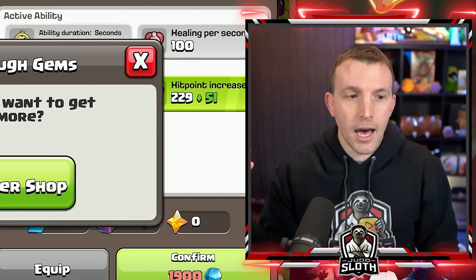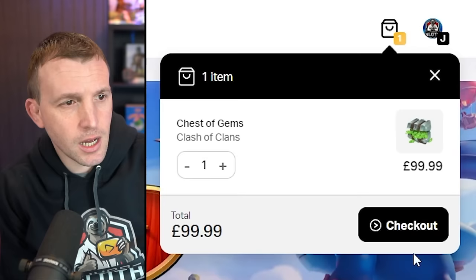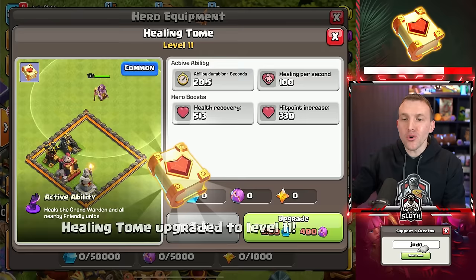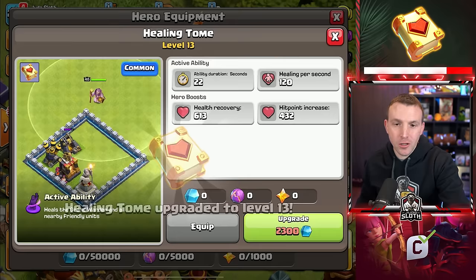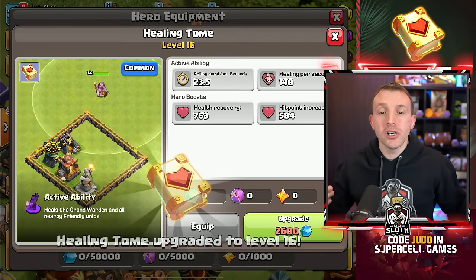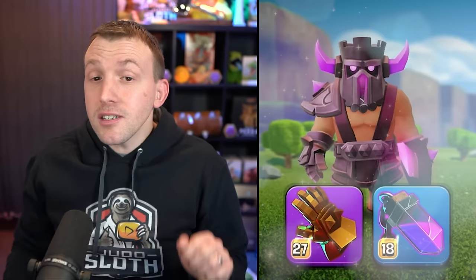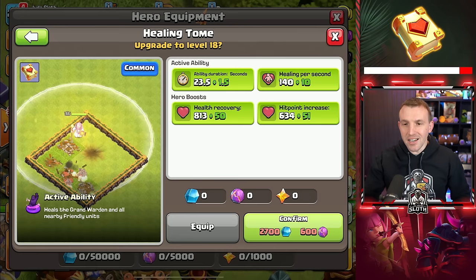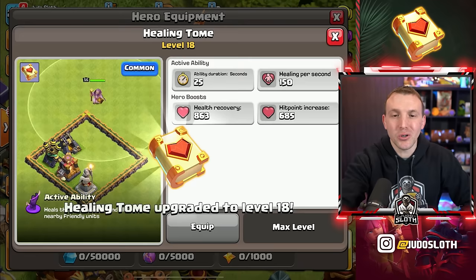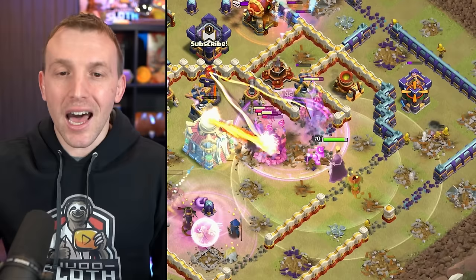I was not expecting this to cost so much. Let's go with four gem packs. You might be asking: why are you even gemming the equipment to maximum level? Well, one, it brings you an entertaining video, and I can also give you education on the best pieces of equipment at the same time. Secondly, I'm going to use this account with maxed equipment for a couple of other videos. Healing Tome to level 18 — I'm glad to have upgraded that on my main account because it's been hindering my Root Rider attacks, but I didn't want to upgrade it until the video.